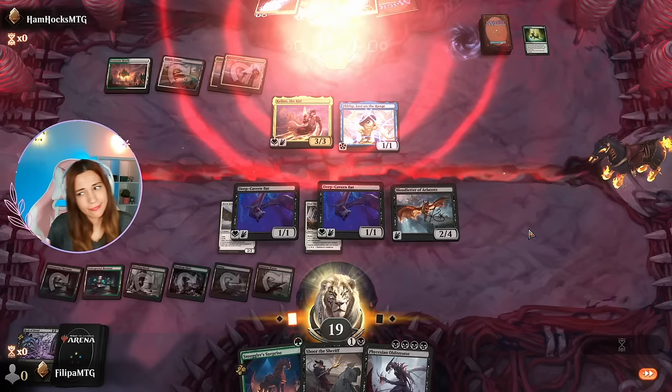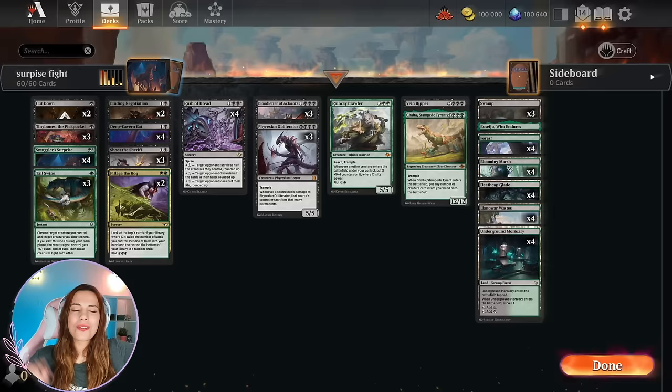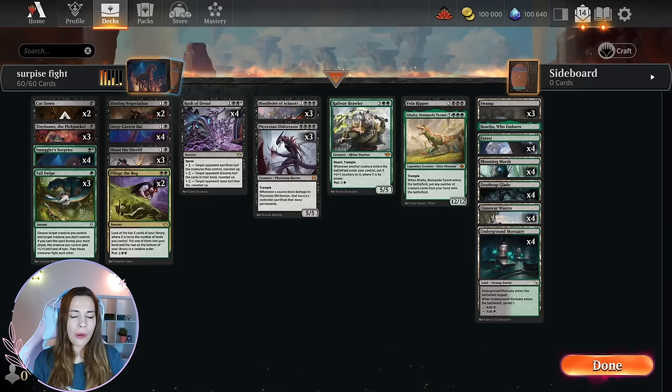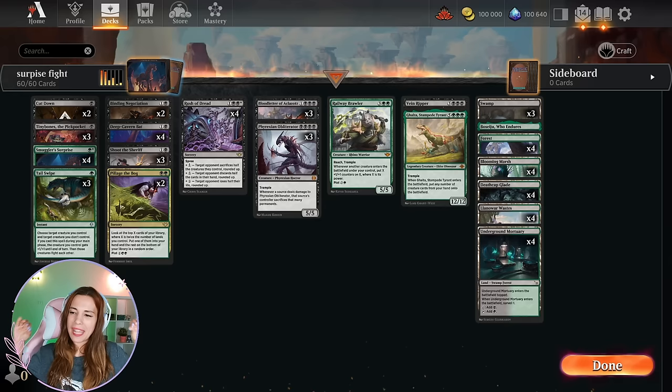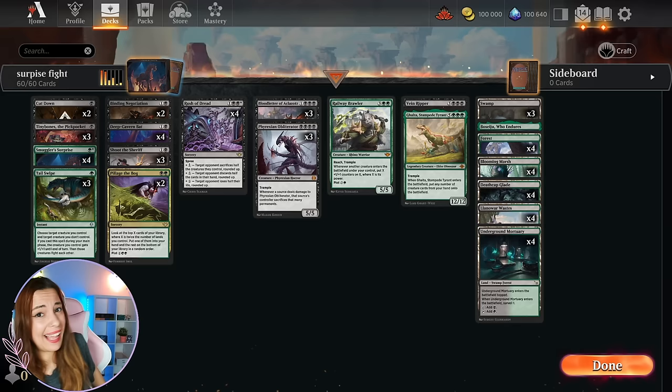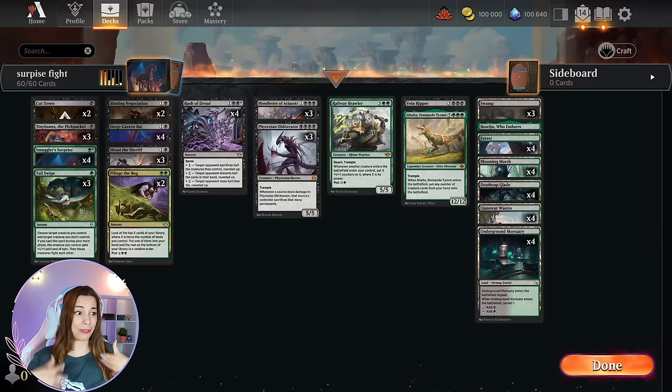Hello everyone, welcome back to a new YouTube video. My name is Felipe and I'm playing the early access of Outlaws of Thunder Junction. Wizards of the Coast provides these accounts for less than 24 hours so streamers and YouTubers can have access early on to test these cards. Basically we are wasting our gems to see what decks work so you don't have to. I have all the gems in the world — although they are only temporary — so I'm going to take advantage of this early access to build the most mean decks, and this one might be the most evil to date.